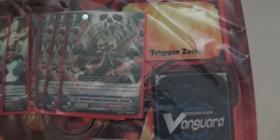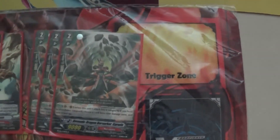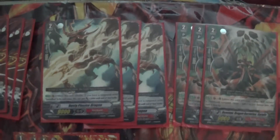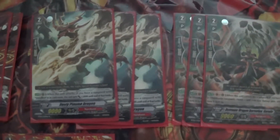My grade 2 lineup is Demonic Dragon Berserker Garuda — it's for me to be able to unflip my Counter Blast. It's to unflip all my Counter Blasts each time he hits the Vanguard. Also Dusty Plasma Dragon, so because this is a Vermillion deck he works really well with them, and also he's a 12k attacker.